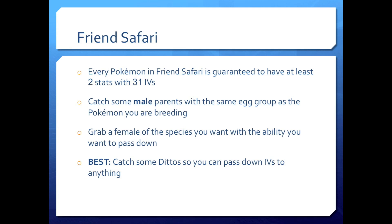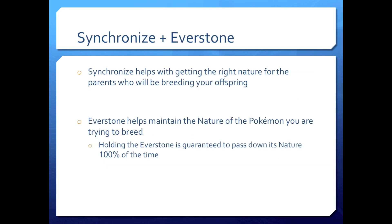Best scenario is to catch some Dittos. If you have a Ditto Friend Safari you're really lucky — take advantage of that because Dittos can pass down IVs to anything. Synchronize is going to help with getting the right nature for the parents who will be breeding your offspring, and Everstone is going to help maintain that nature because the parent holding the Everstone passes down their nature to the offspring 100% of the time.